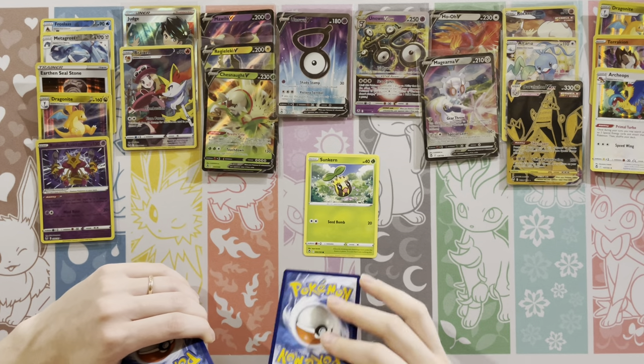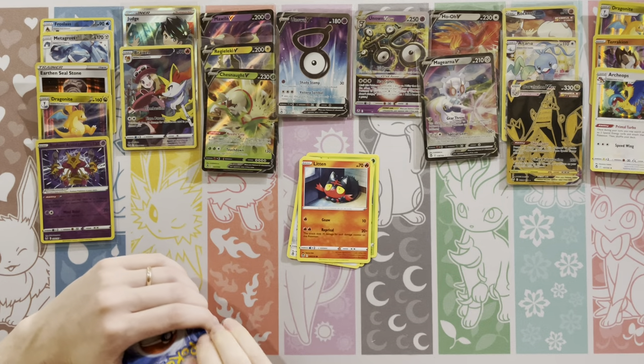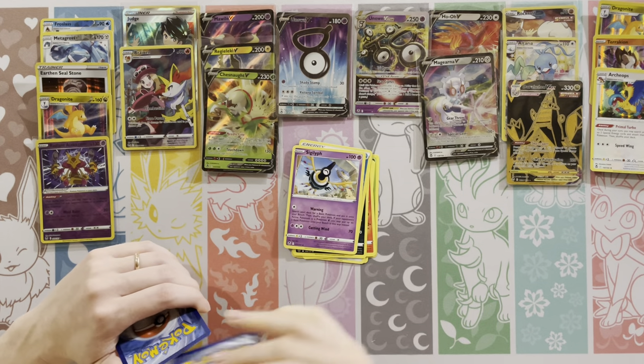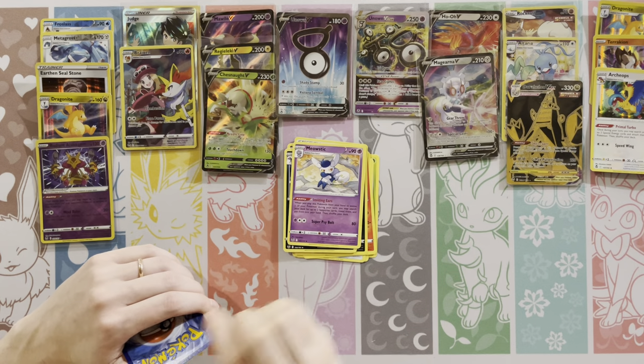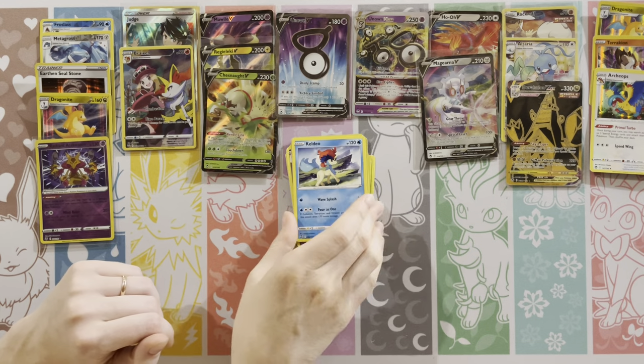Let's see what I would have had. Sunkern, Petilil, Clink, Litten, Murkrow, Water Energy, Cradily, Golbat, Meowstic. Reverse. And — oh wow. Camerupt. All right. A little below average box. Definitely below average.